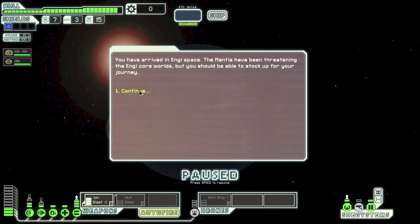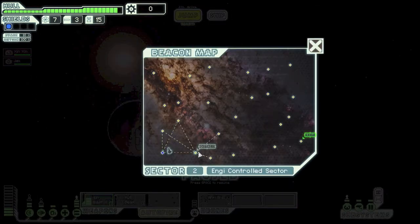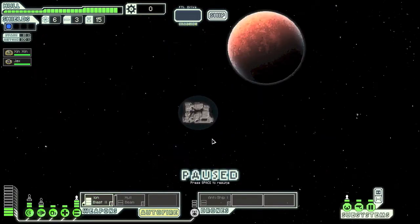We'll go to an Engi controlled sector. You've arrived in Engi space — Mantis crews are threatening Engi core worlds but you should be able to stock up for your journey. We have no Mantis people on board, and I'm pretty sure Zin Zin is an Engi. Distress signal straight away — no need to fear, King Vessel is here!